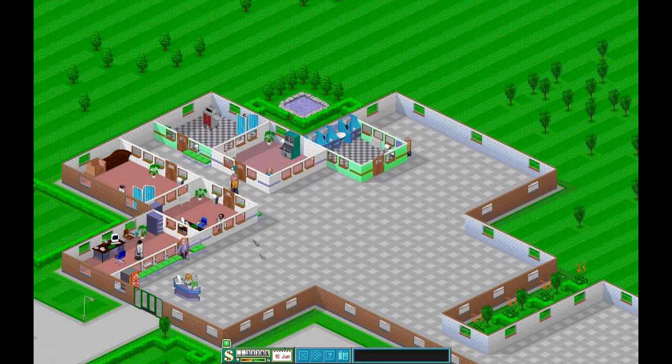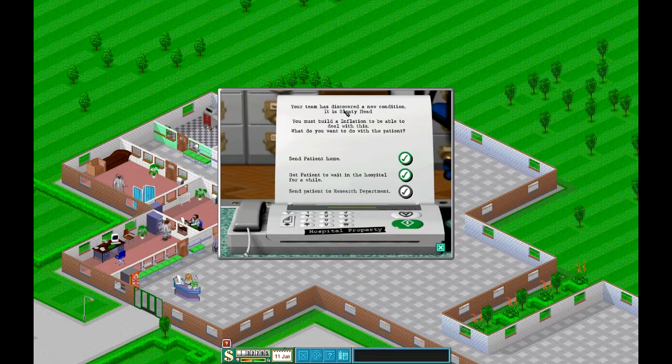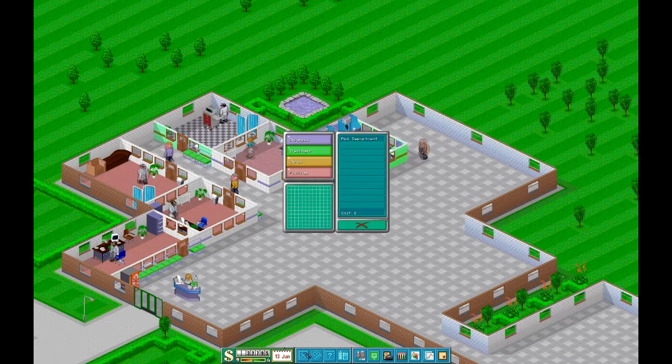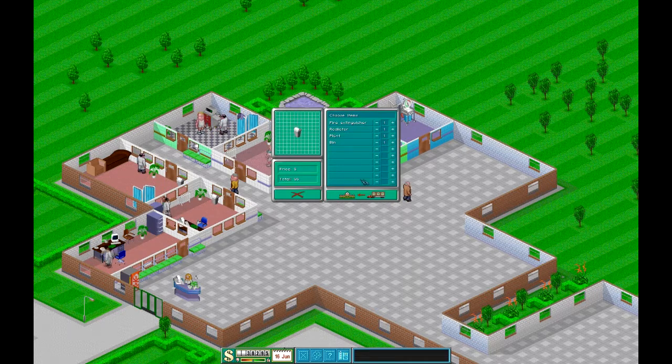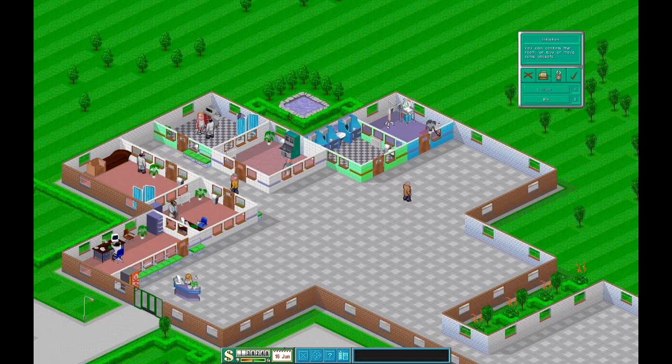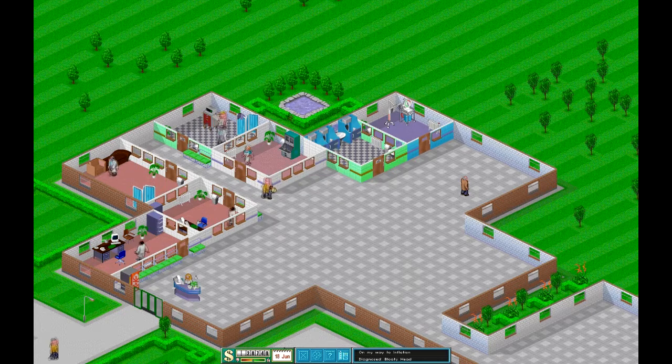Bloaty Head also - great stuff. Your team has discovered a new condition: it's Bloaty Head. You must build an Inflation room to be able to deal with this. I'm going to get the patient to wait in hospital for a while because I'm about to build an inflation room so I can do that straight away. Clinics, inflation - we'll stick it there. There's only one piece of equipment for that one and then just the four that I normally add as well. So he can be treated now.